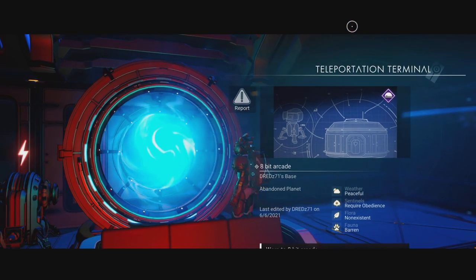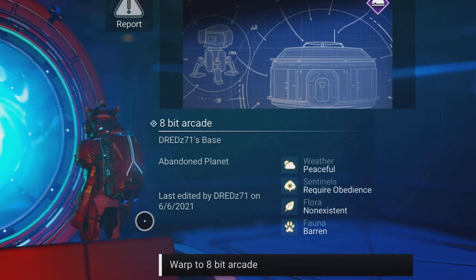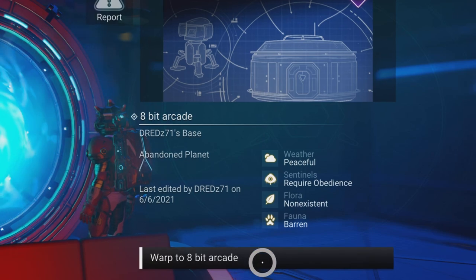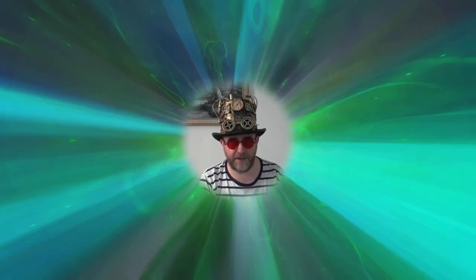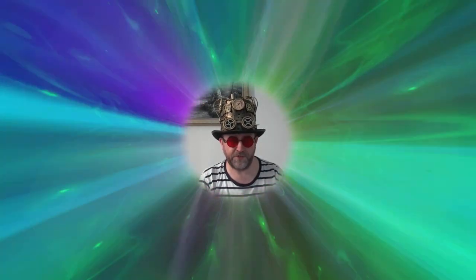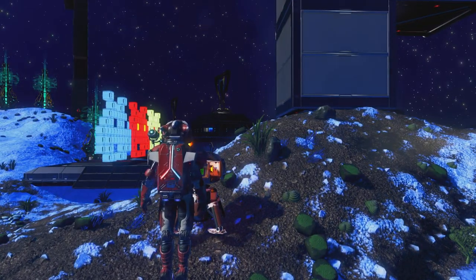Well howdy there, chums. As I mentioned during the vector meetup, people wanted me to go see the 8-bit arcade by Dread 71, but it didn't appear in my list at the time - but it does now. So I'm going to showcase that base. The NMSA 905 hub vector meetup has finished; it was the other day. If you've missed it, I'll put a card at the top of the screen so you can click and go watch all the other fantastic bases I visited. It was an awesome showcase, though sadly all the vector ships were invisible.